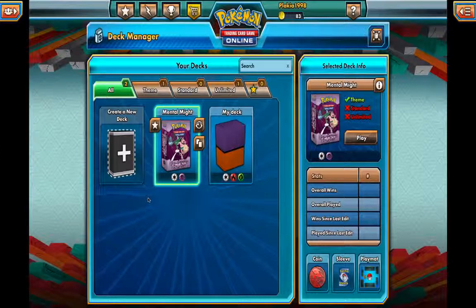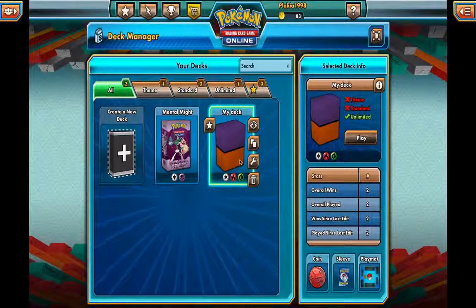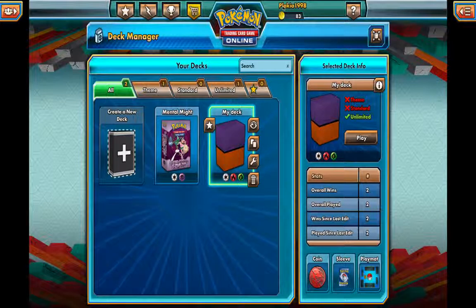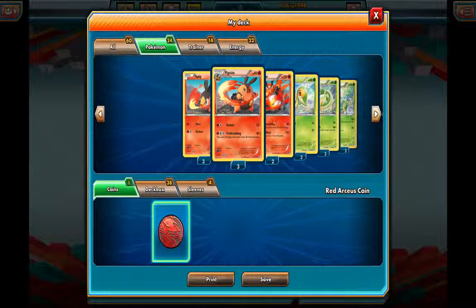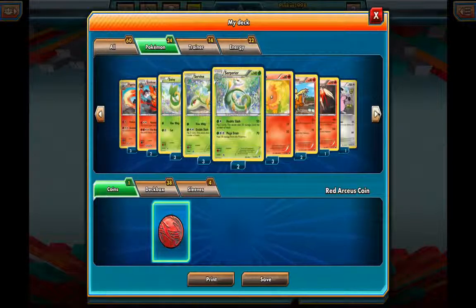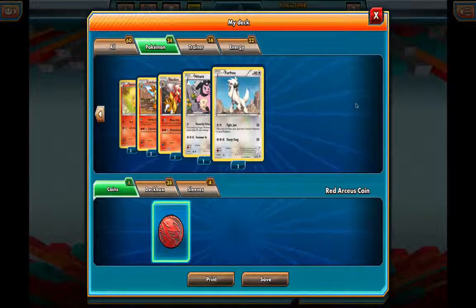Here you've got your cards - as soon as you start off they give you a whole bunch. You can go to Collections or Deck Manager. Right now let's go to Deck Manager. For those who don't know how to play the Pokémon card game, I'll leave a link in the description. I'll just explain it now by showing you my deck. It's called Plakia-1-9-8 - I was quite small when I made it and didn't know it was Palkia.